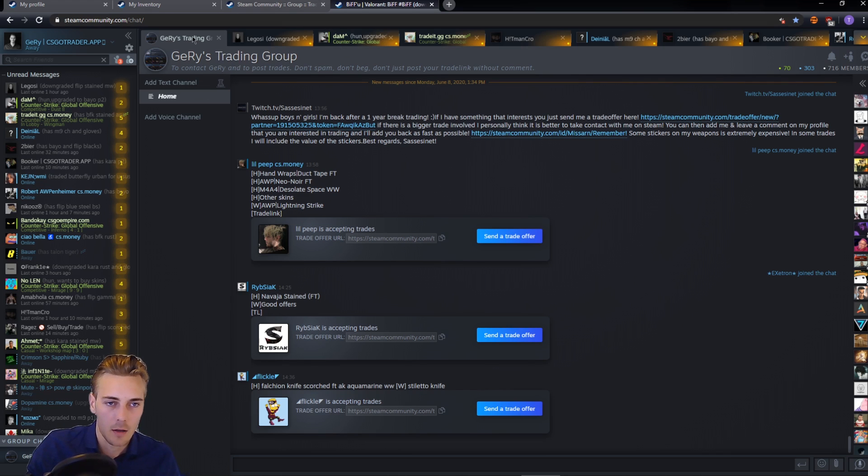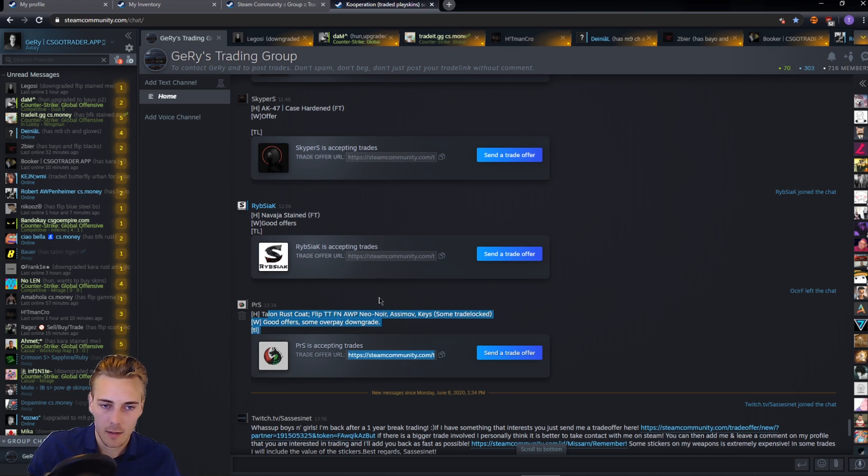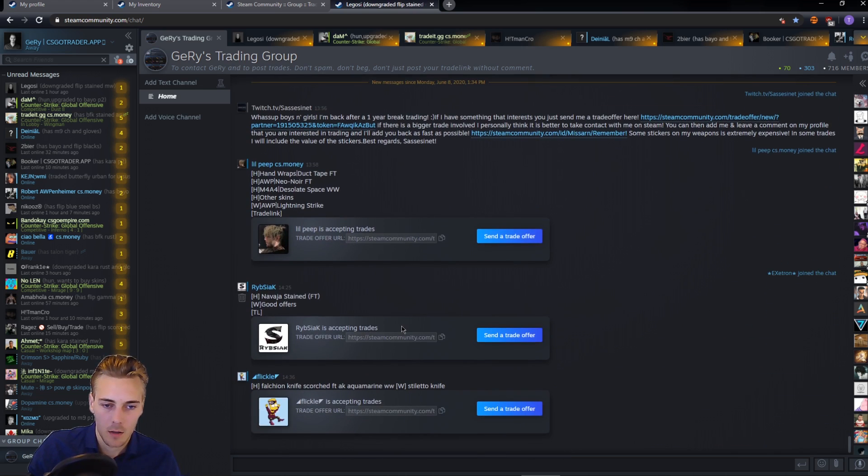If you join some of these groups, you can enter the group chat. As you can see, you can also post your trades in the group chat — have, want, and include the trade link. You can see that people do this in my trading group right now.